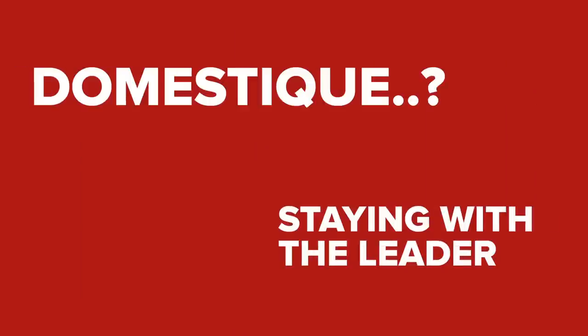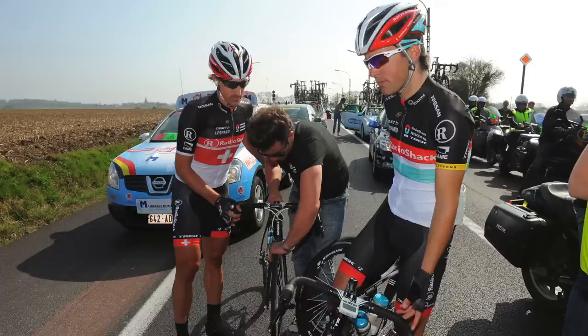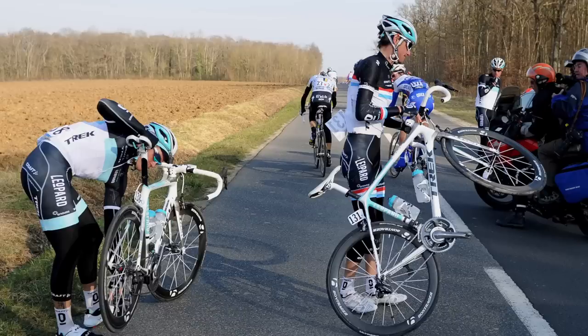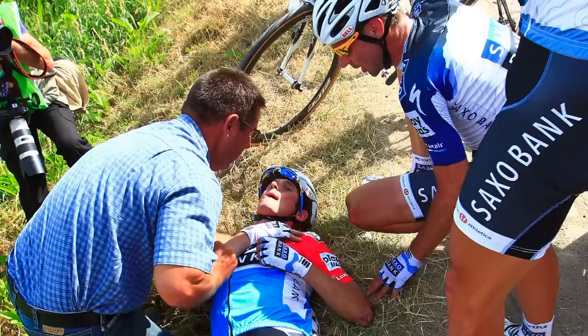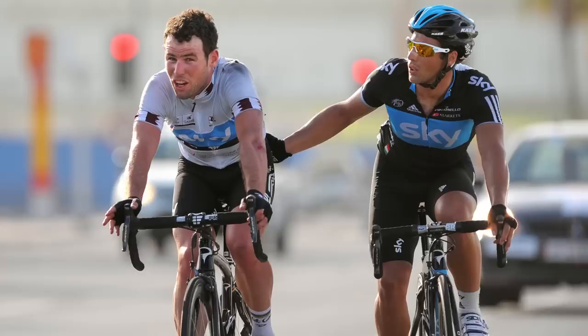Their job also entails helping their leader if they get into any kind of trouble. If they're forced to stop for a puncture, mechanical problem, natural break or crash, then one or more of the domestiques will wait with their leader and bring them back to the bunch, again saving them as much energy as possible.